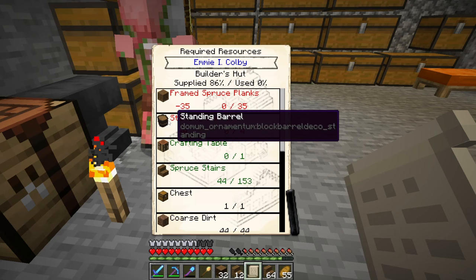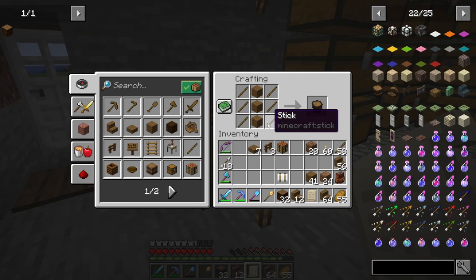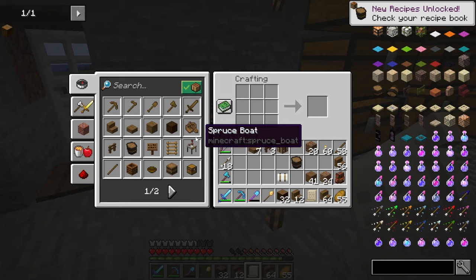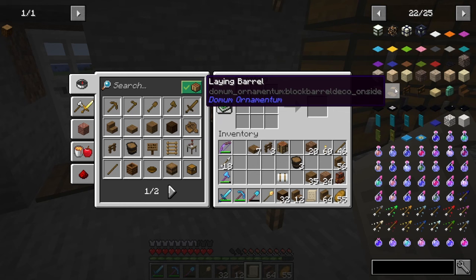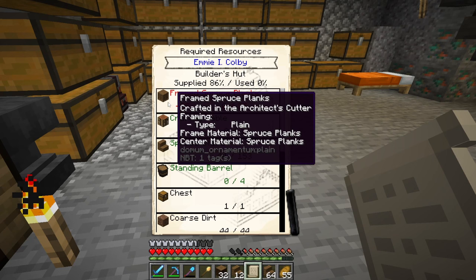I only have two more things I need to get. One is the standing barrel — that's pretty easy to make, just planks and sticks. I need three of them. The laying down barrel is the same thing except sideways. The other thing I need are the frame spruce plates, which are a little more complicated to make. The only way to make them is in the architect's cutter table — that requires stone slabs, wood or logs, and an iron ingot.